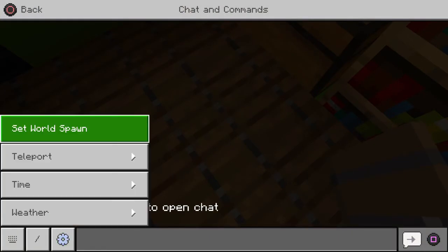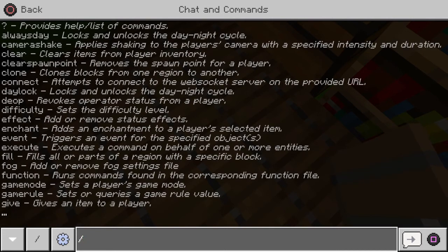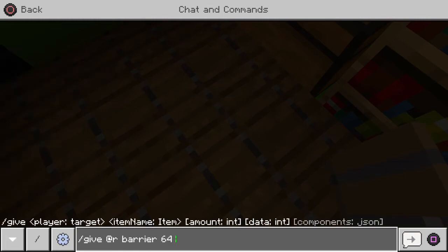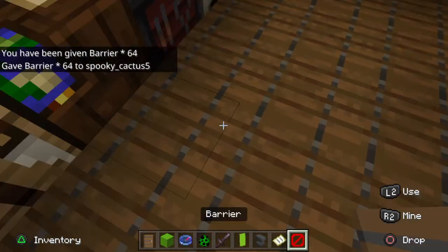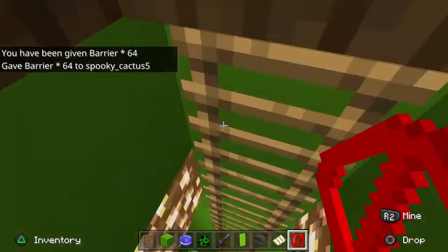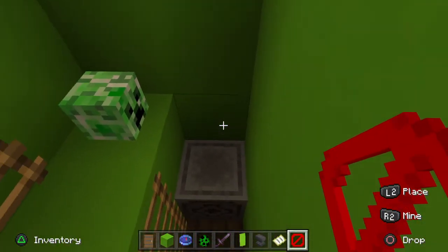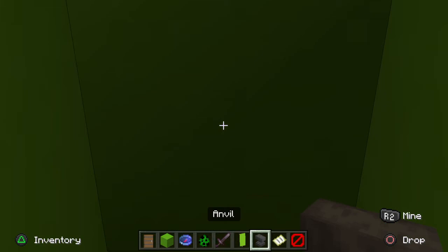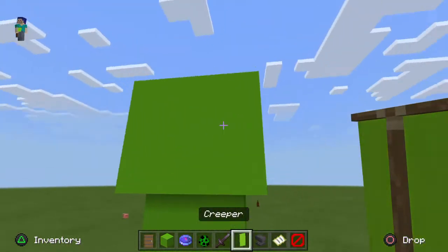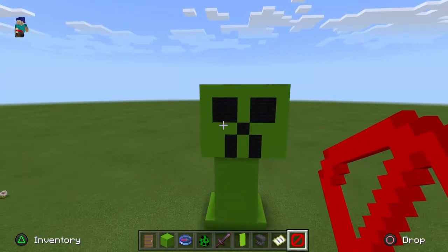This one I'm going to do - slash give random player barrier 64. Yep, I want barriers. Wait, I forgot to break this. So this is how my horrible creation looks like - oh, that's the back. This is how my horrible creation looks like.